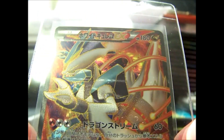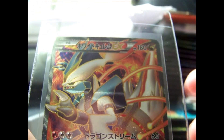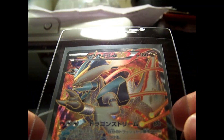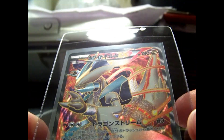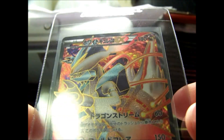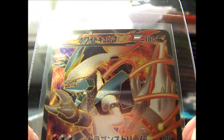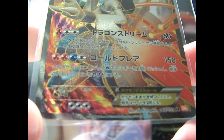He also sent a White Kyurem EX from Black and White 6. I really want to get one of these. It's probably the card I want the most right now from Full Art — besides Mewtwo and Darker Eye, I want those too. Such an awesome, beautiful card, and it is First Edition. It's just hard to tell.